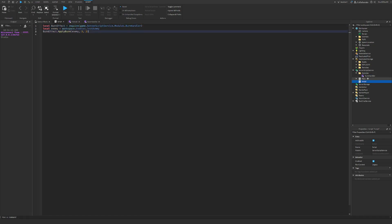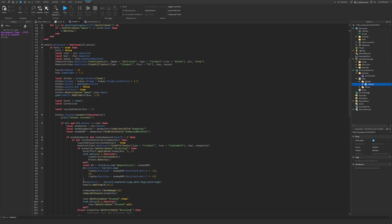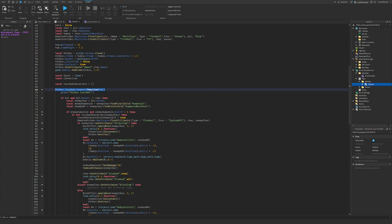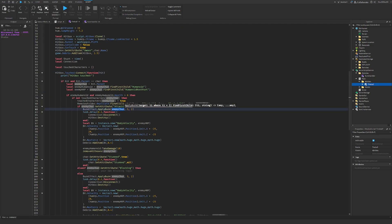I'll show how to add it into a combat system — in the fireball script you would just require the module at the top. Then down where you do the collision detection with the fireball's hitbox, you call burn effect dot apply burn. The first parameter is the character — it has to be the model, not a part like humanoid root part or left arm. The second parameter is the duration and the third is the damage per tick.